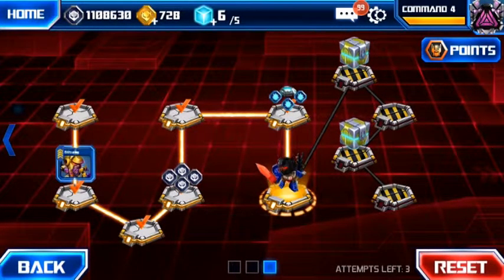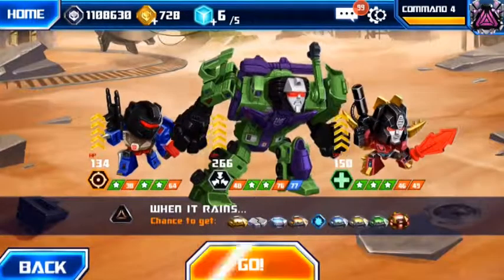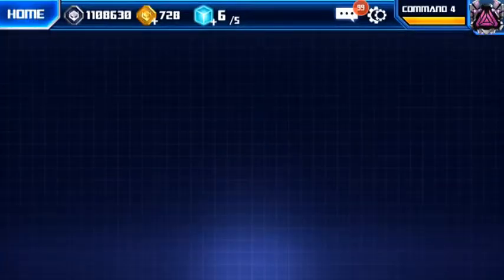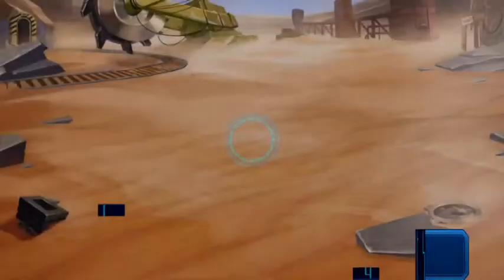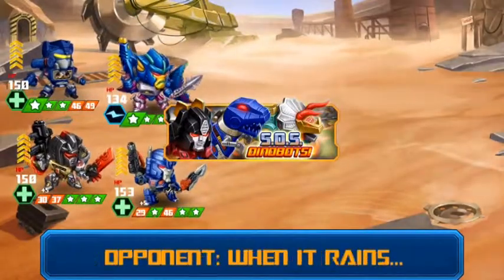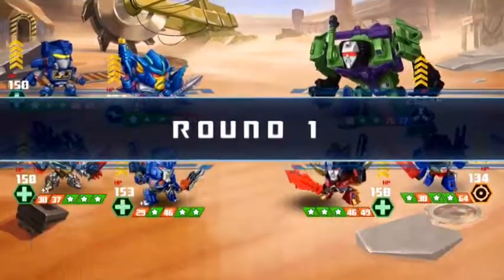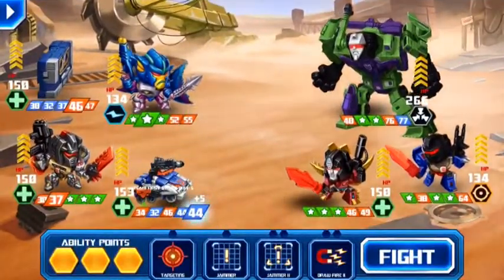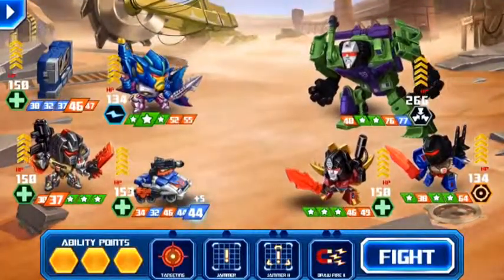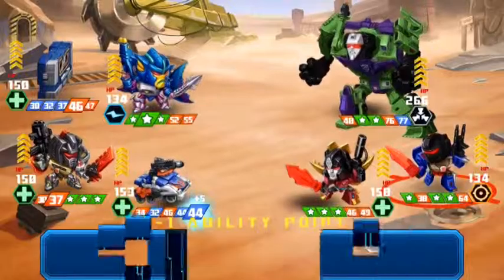What's happening guys, it's Yoda again. We're up to match number four now in this Dinobot Stronghold. It's called 'When It Rains.' Previously this used to have Bruticus here and two other bots with multi-strike or napalm, but they're not there anymore. These bots don't have multi-strike or napalm, so the name should really be changed — it shouldn't be called 'When It Rains' anymore, because obviously nothing's raining except maybe the rock throw.